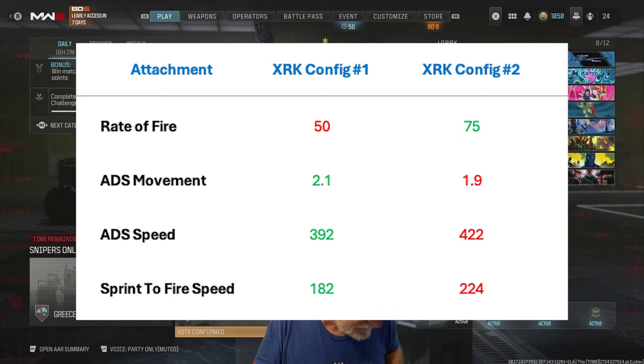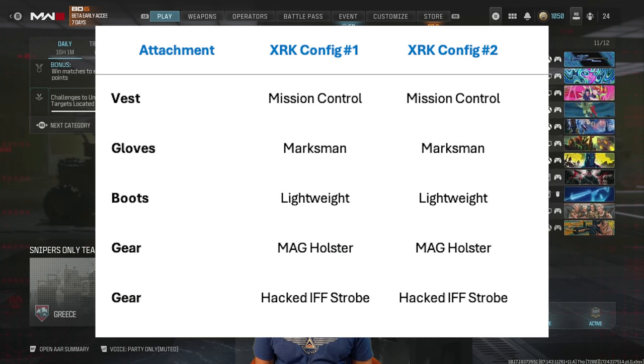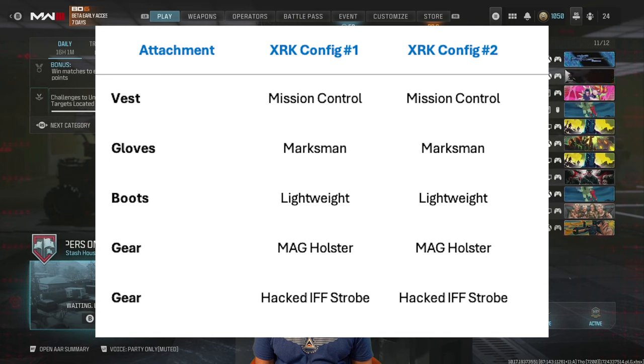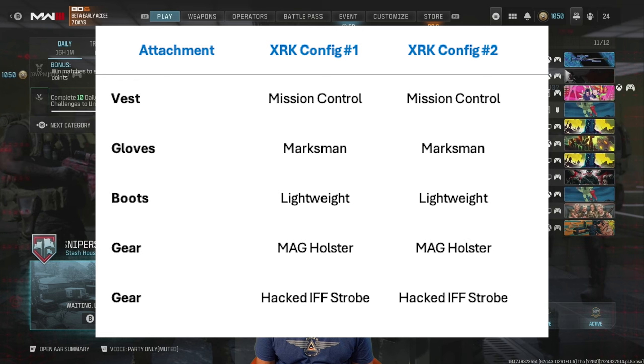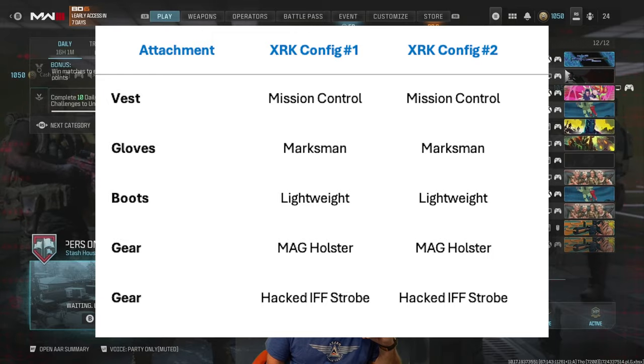Here are the differences: Configuration 1 has slightly less rate of fire — it's 50% less, but I really didn't see that in the testing. ADS movement and ADS speed are much better on Config 1 — very quick, 392 milliseconds. The sprint to fire on both of them are something to shout about. The vest, gloves, boots, and gear are the same for both: Mission Control for the streaks, Marksman gloves, Lightweight boots for running, Mag Holster on both for the reload time, and the Hack IFF Strobe — the golden nugget that keeps you from getting taken out by the enemy's lethal streaks.